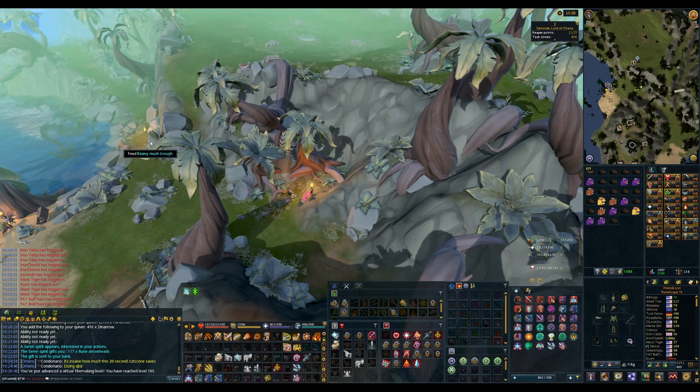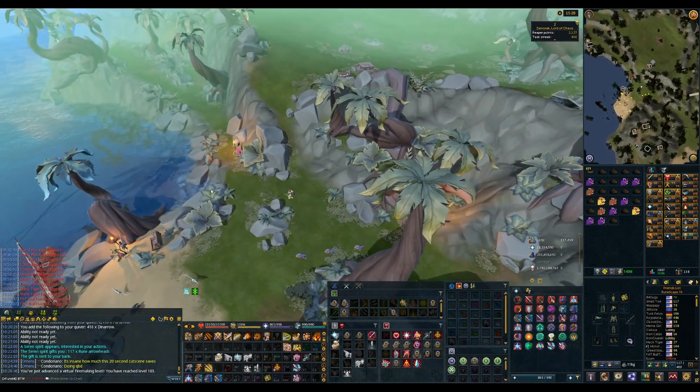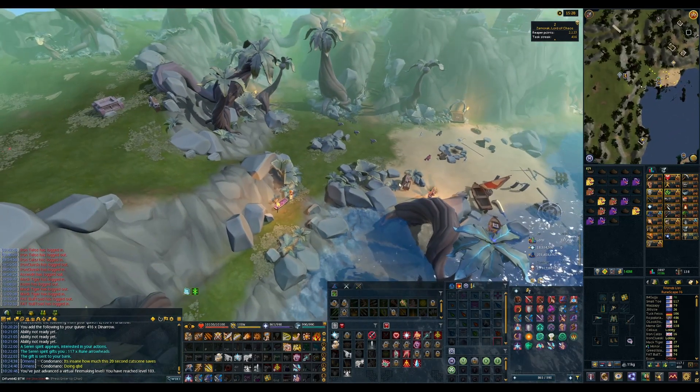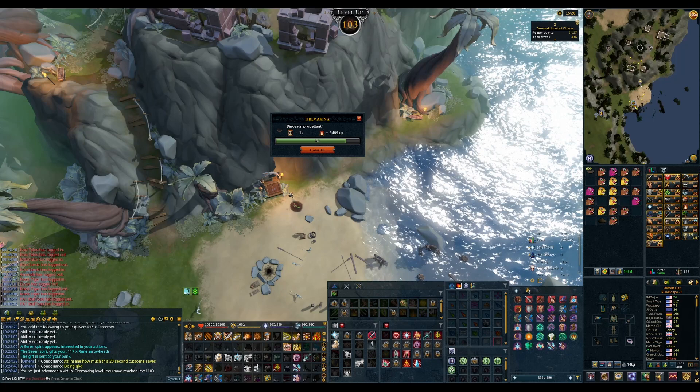I spent the majority of the weekend on mobile getting temporal fungal shafts and sharp shell shards. I currently have about 30k of those, so I'm going to try to get 30k dinosaur propellant and turn those into Dine Arrows. That's 103 firemaking from experimentation.